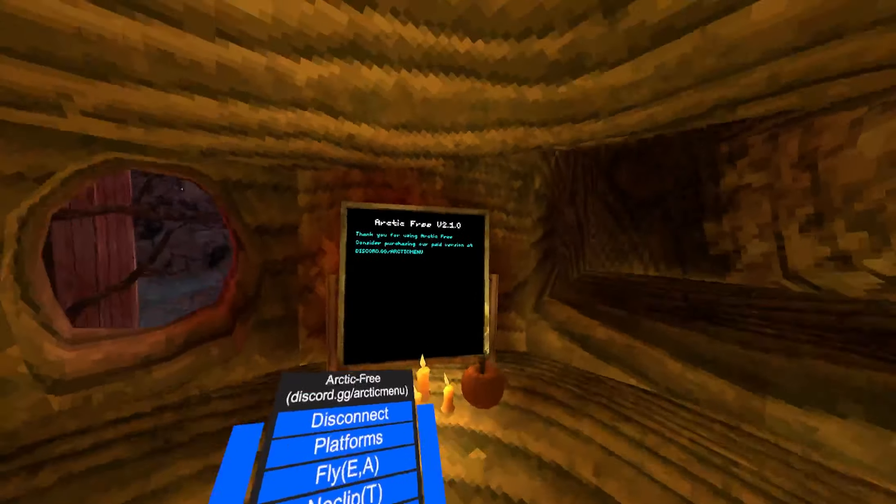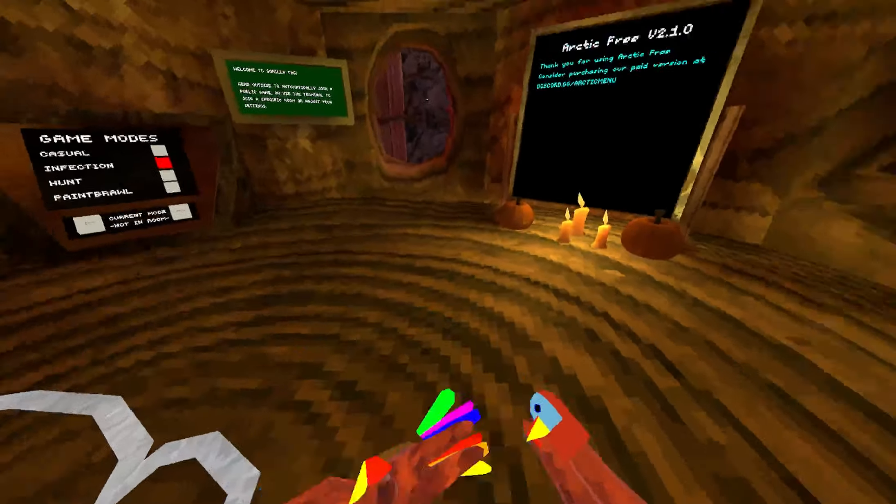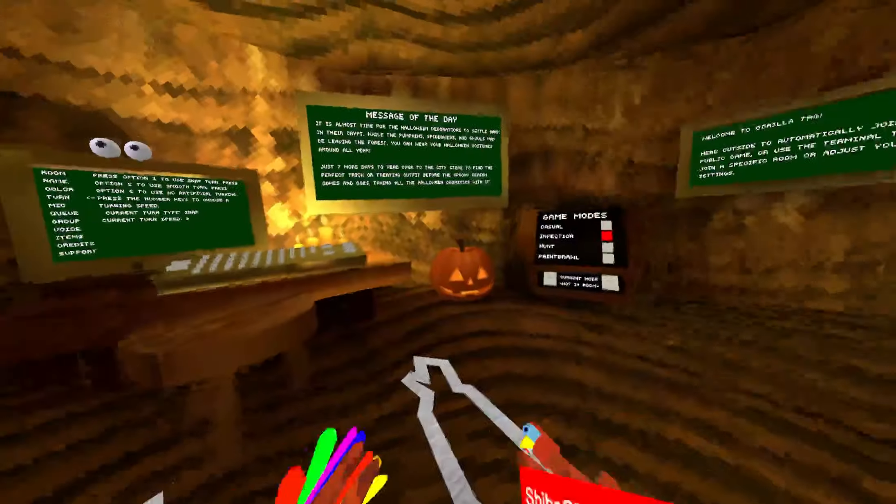Alright, so first we have Disconnect — whenever I join a lobby, it makes me disconnect. Platforms — it's your normal good old Platforms. Then we have Fly, which is your normal good old Fly.